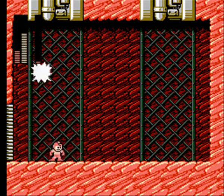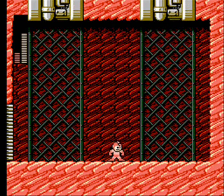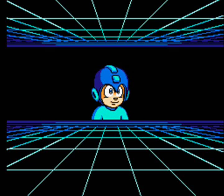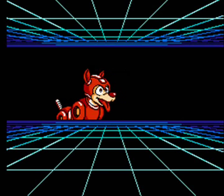Just a couple more hits and Drill Man will be down and out. For defeating Drill Man, you get the Drill Bomb weapon. The Drill Bomb is a pretty powerful remote-operated explosive — whenever you shoot it, if you press the shot button again, it'll remote-detonate the bomb. It's also pretty powerful and doesn't use up much energy, just one bar of energy per shot. Overall, it's a really good weapon and one of my favorites to use here in Mega Man 4.